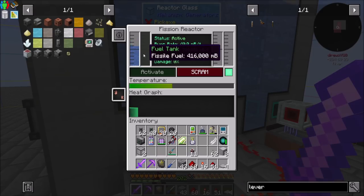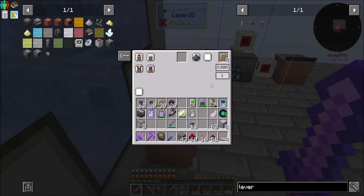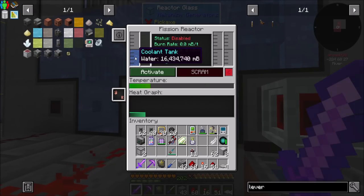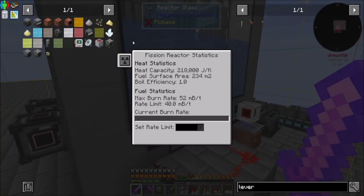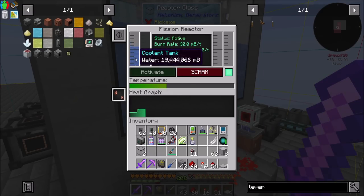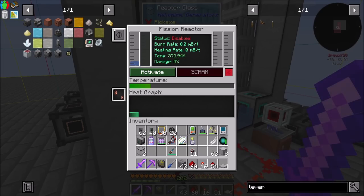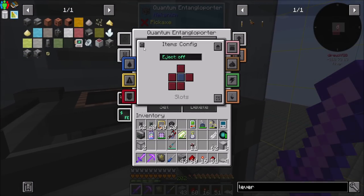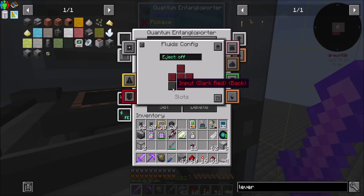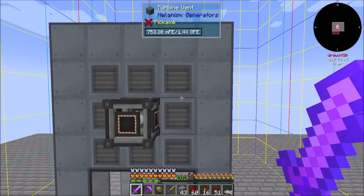I should have no problem setting this to 40 rods. Actually, maybe I do have a problem setting that to 40 — why is this having such a problem? Did you have a problem setting the water back? Let's set it to 30 and see how that goes. I don't know that I ever tested the water bit working. Side config, fluids, input. The vents are what do the water thing, right?